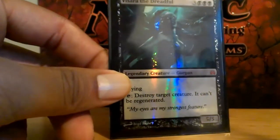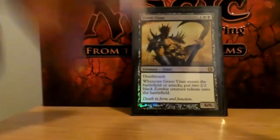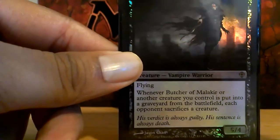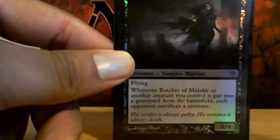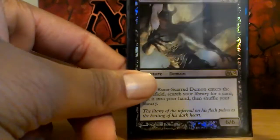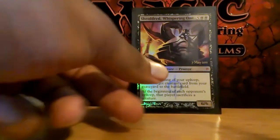Desera. Grave Titan. Butcher of Malakir — same thing as the enchantment: whenever I lose a creature, everyone else has to sacrifice a creature. Runescar Demon. And Sheoldred.